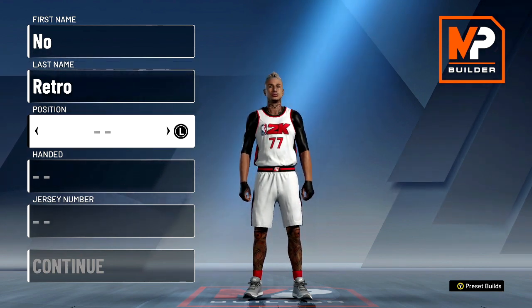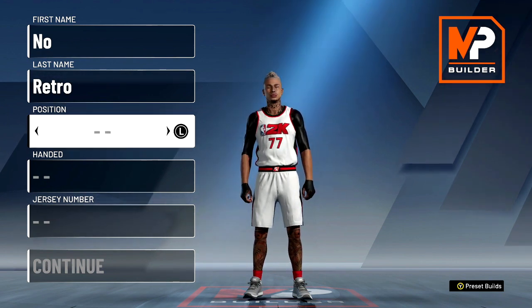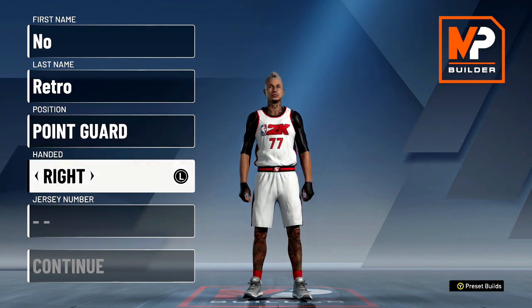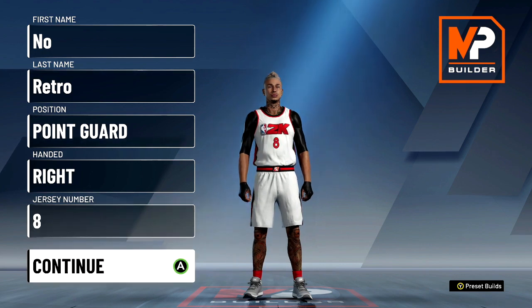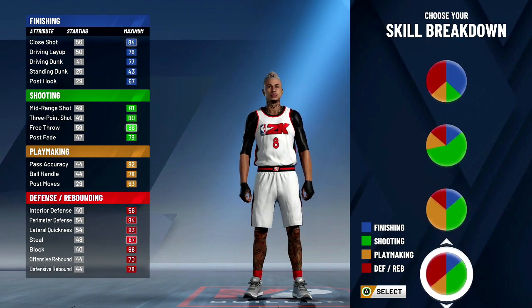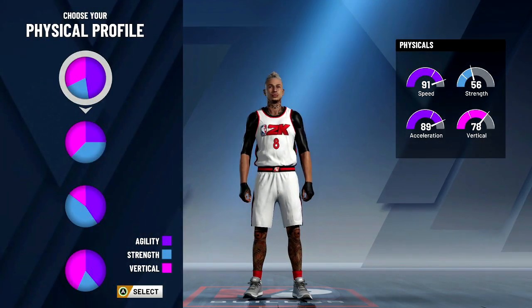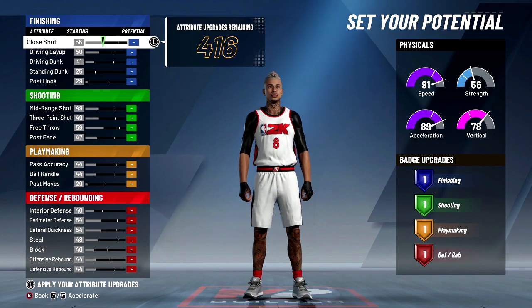My point exactly — you don't have to make this build, it's just for entertainment. But if you want a crazy name on the build, go with this. We're gonna go point guard, right hand, number eight. This is going to be a shooter build — the name says 'Shooter' with no preset. We're gonna go with the shooting and defending pie chart.